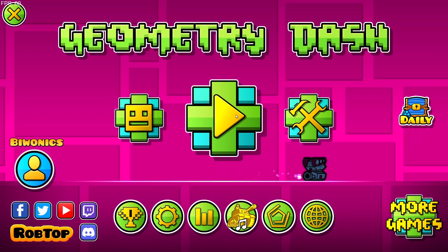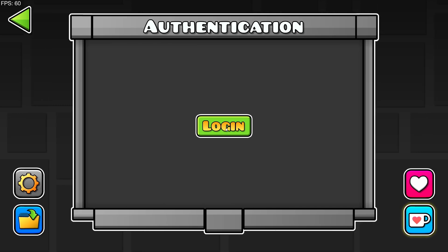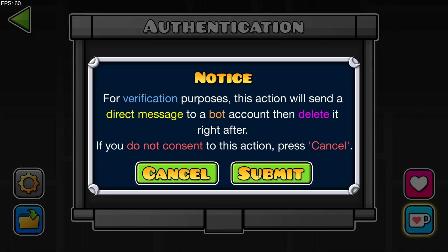We're now back in the game and we have a new icon right here. Click on this, click on login, and submit.